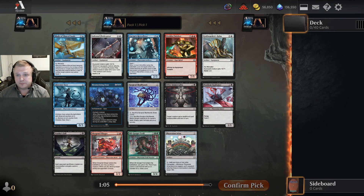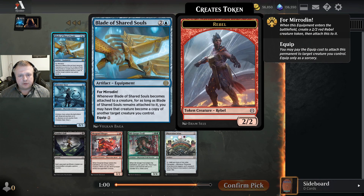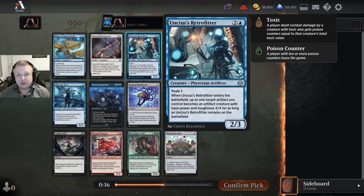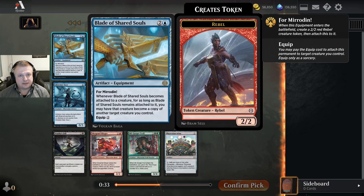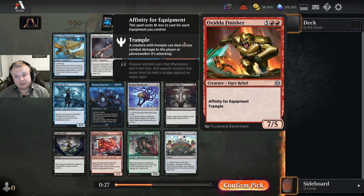Hello everyone and welcome to another traditional draft. The rare here is playable but not amazing — if you don't have anything to copy, it'll just be a three-mana two-two. Later in the game you might copy a four, five, or six drop, which can be nice, but it's not a strong first pick. I actually like Unctus's Retrofitter better as the three-mana blue card here, and I might just take it. Oxida Finisher will be good in the one specific archetype that plays eight-plus equipment.